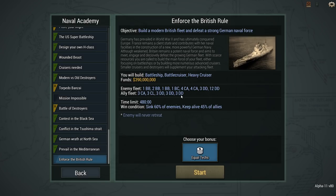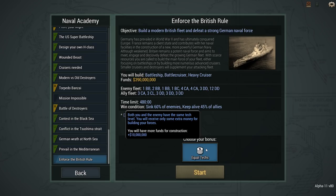I have a fairly sizable fleet, so I can see if the formation bug has been fixed. I can also build the new British battleship, battlecruiser, or heavy cruiser and test the new guns and towers. Time limit is 480 minutes, with the objective to sink 60% of enemies — that's 28 enemy ships. If I sink 15 destroyers, I'm already approaching 60%, so I don't necessarily have to kill all their battleships. I also need to keep 45% of allies alive.